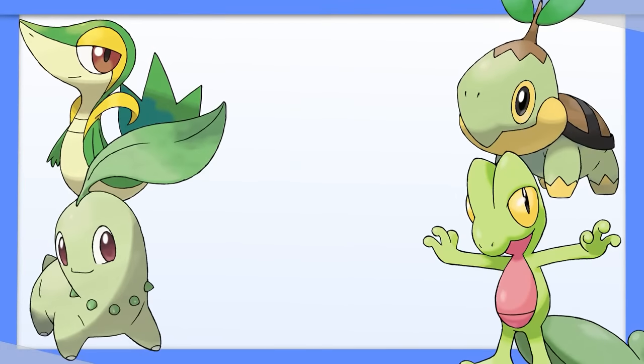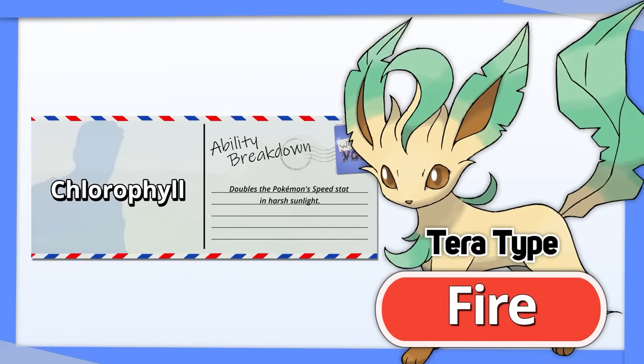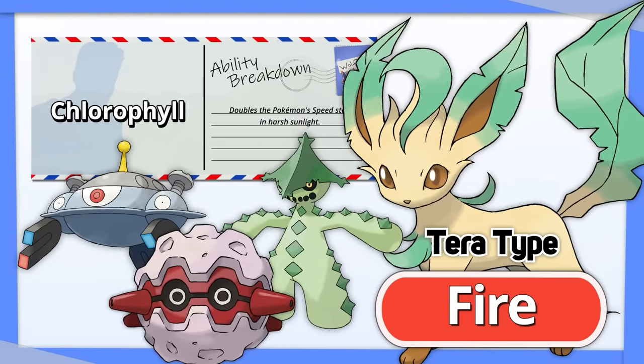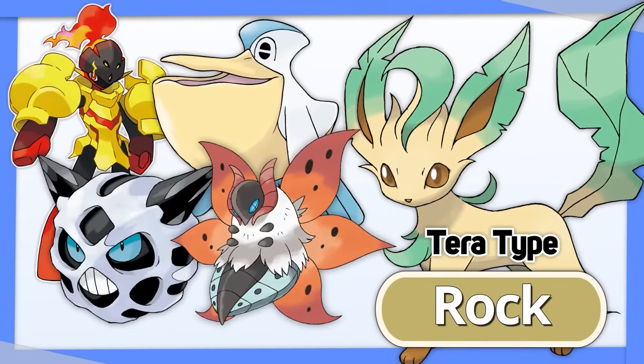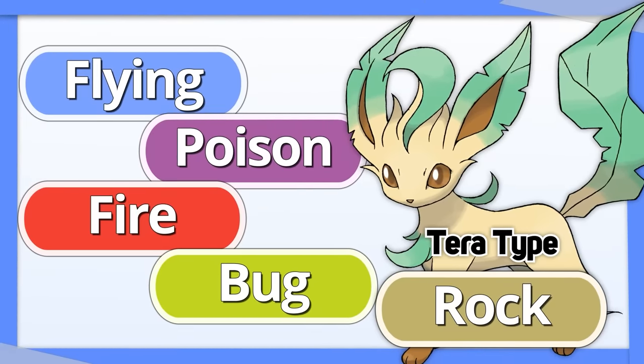Leafeon: like most Grass types, Leafeon really benefits from Tera Fire, especially thanks to its ability Chlorophyll. With this, it can hit the Steel, Grass, and Bug types that normally wall it. Surprisingly, Tera Rock is pretty good as well, hitting Fire, Flying, Ice, and Bug types for super effective damage, and resisting Flying, Poison, Fire, and Bug.